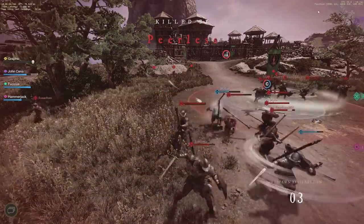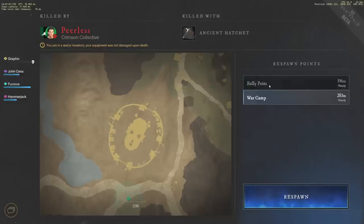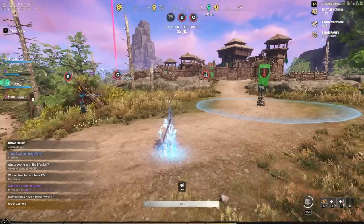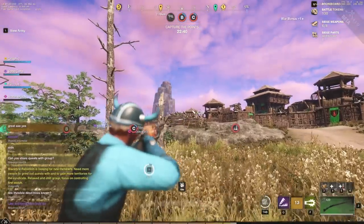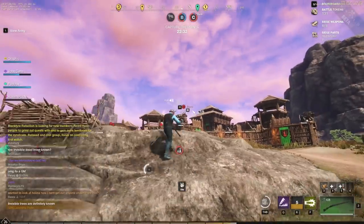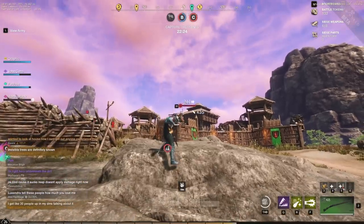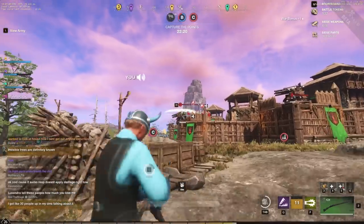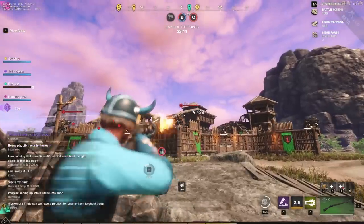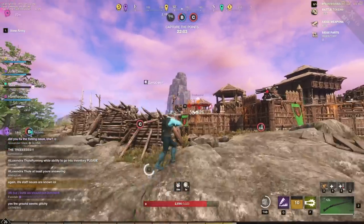Let's go to the rally point — back to B. We're big time taking B. I'm going to slow the rotations. Oh my gosh, how did that miss? We just got to get them off their turrets — I think that'll help a lot. We're winning B, finish it. There we go — I got them off the turret.